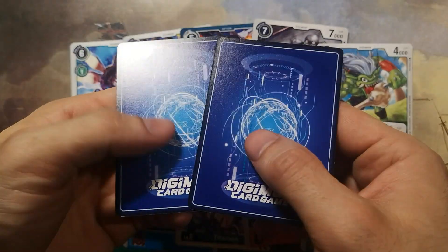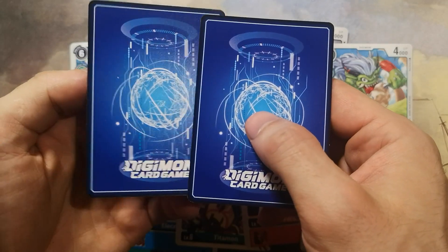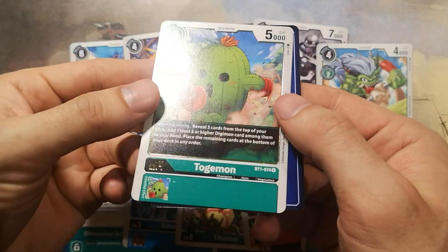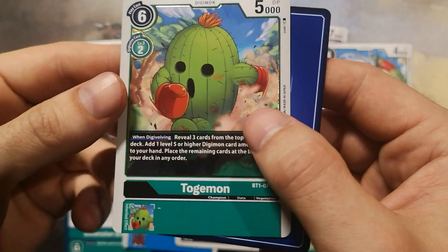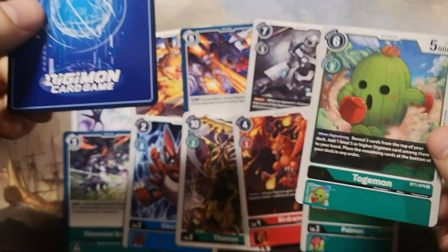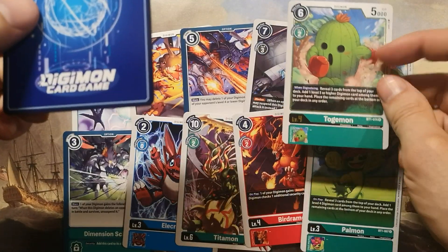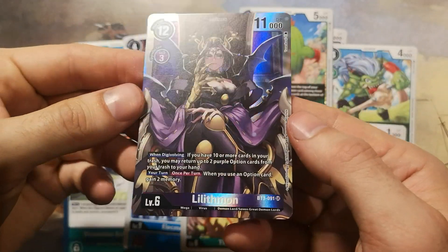Last two cards — let's flip that now. Togimon, 5000 DP, a rare green card. I think we have four Togimon now — pretty awesome.